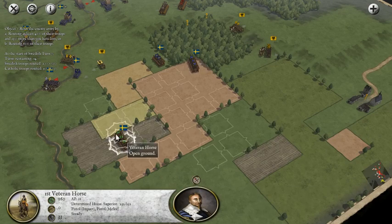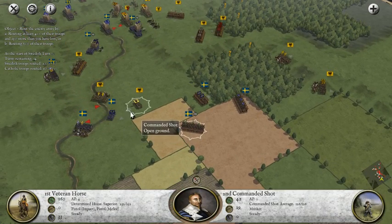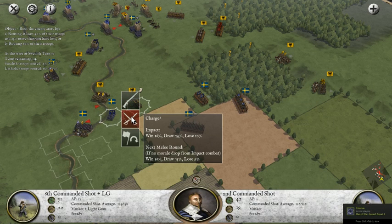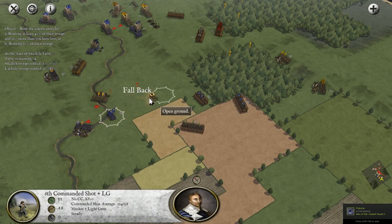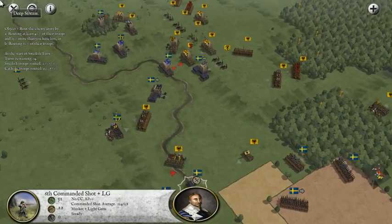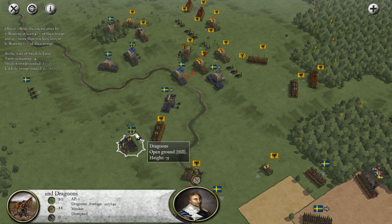We'll keep moving forward. While those guys evade, we're going to get this guy behind the enemy lines. Our Commanded Shot could actually beat this unit, so I'm going to have them charge an enemy Commanded Shot unit. Seven down - they fell back. I wish we had stayed in combat but I guess our guys had better things to do.